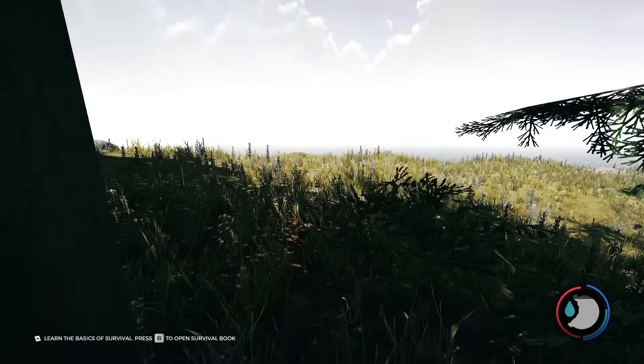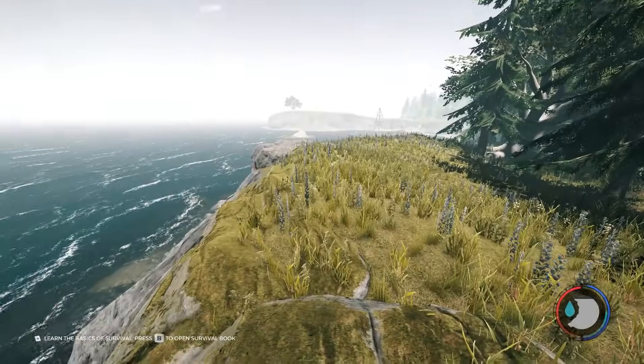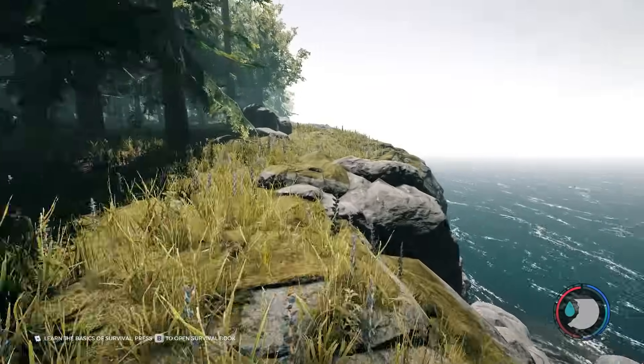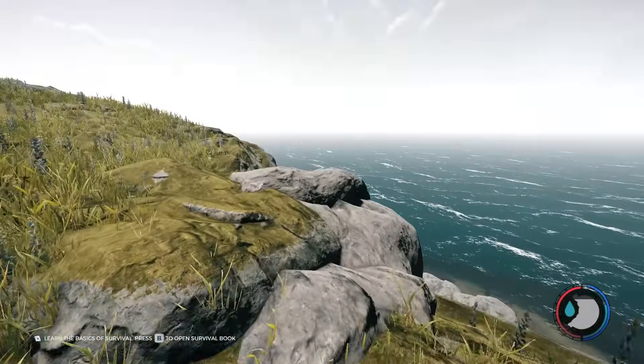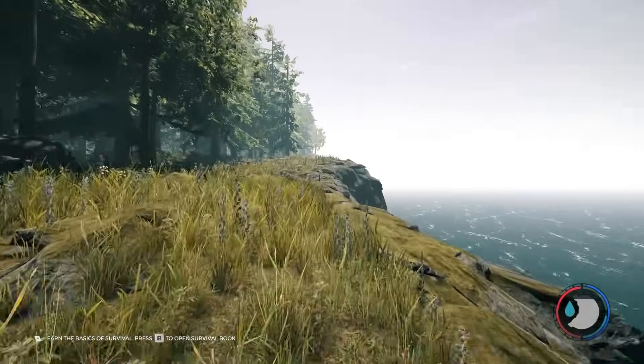I'm coming up to the edge of the map here — this is the southern border. What you can do is just follow the coastline to the left. So once you hit the coast, go left and follow it all the way around until you see a hut.